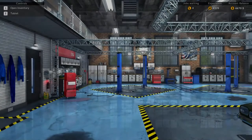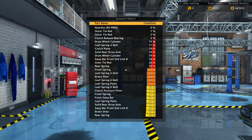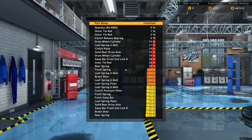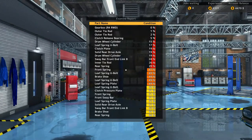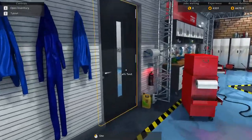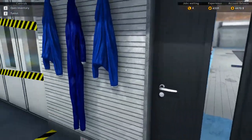It does seem like it takes a while to load after doing this test, but there we go — the report is here. We need a lot of stuff. Everything below 30% needs to be replaced. The gearbox is at 0%. I'm going to run the path test too to see if that gives us any more information.